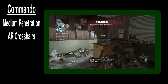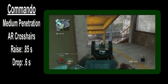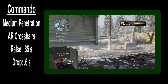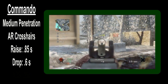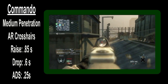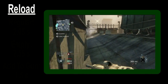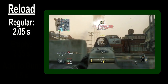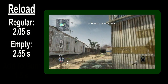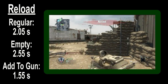Continuing with the stats, the gun has a raise time of 0.85 seconds and drops in 0.6 seconds. For an assault rifle, both of these are a bit on the slow end, but to be honest, I really didn't notice it. The gun features a middle-of-the-road aim down sight time coming in at 0.25 seconds — a bit slower than the SMGs but faster than the LMGs. The reload times are flat out exceptional: the gun reloads in 2.05 seconds if it is not empty, and 2.55 seconds if it is empty. In both cases, the magazine inserts into the gun at the 1.55 second mark.